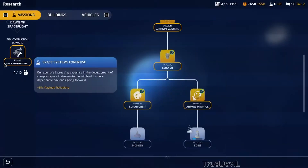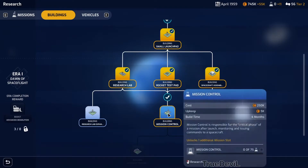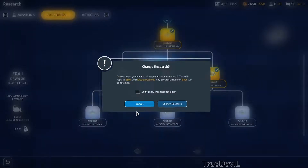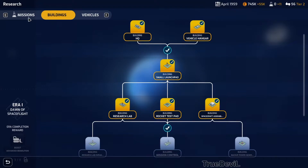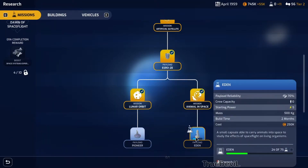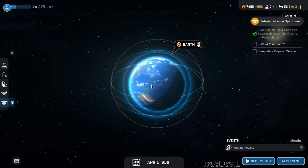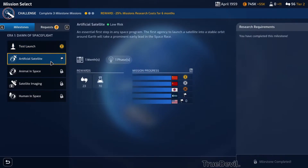It's recommended to unlock all the training buildings and all the training options eventually, so I guess we have to do research on buildings and mission control. Wait - what are we building now? What are we doing? Oh we're doing this - okay, let's not do that yet.